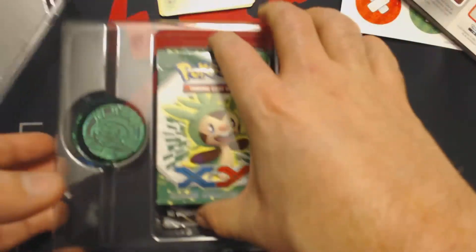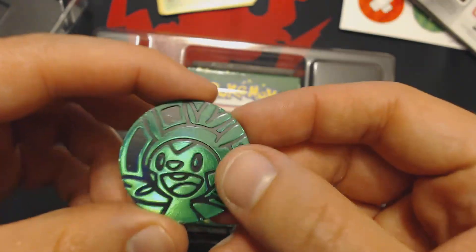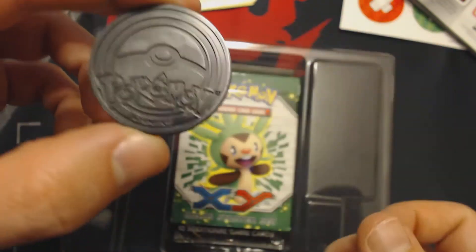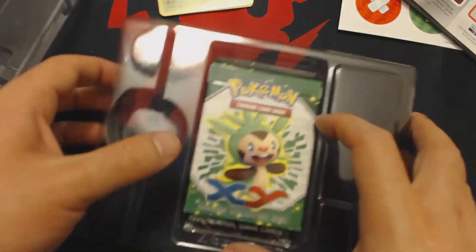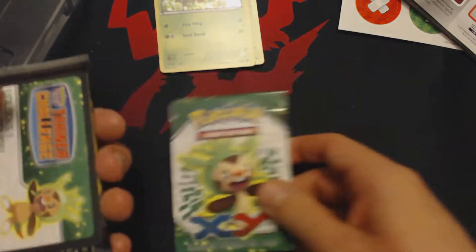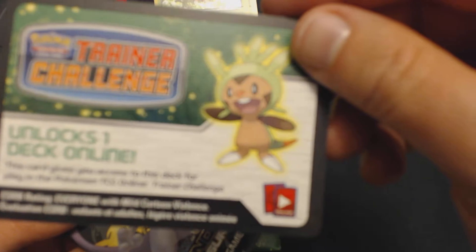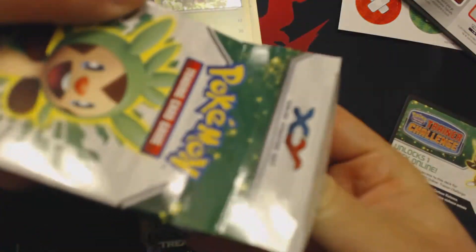Those are the first three cards in our deck. We also have our Chespin coin — you can see it on the back, it's the same size as the last few sets of coins. We also have our deck, which including these three cards is a complete 60-card deck. We have our Trainer Challenge card, which will unlock the entire deck online. And we have our Legendary Treasures Booster Pack.